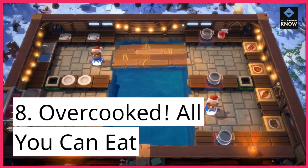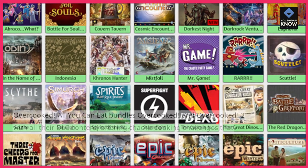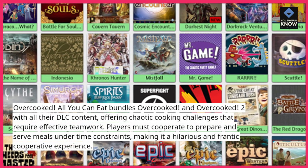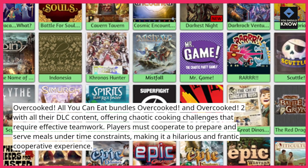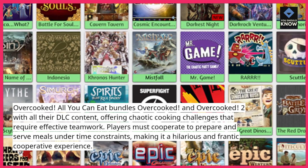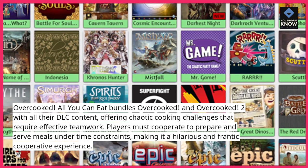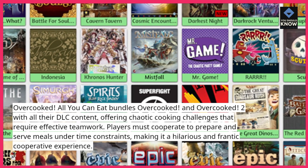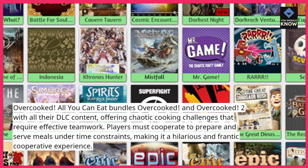8. Overcooked All-You-Can-Eat. Overcooked All-You-Can-Eat bundles Overcooked and Overcooked 2 with all their DLC content, offering chaotic cooking challenges that require effective teamwork. Players must cooperate to prepare and serve meals under time constraints, making it a hilarious and frantic cooperative experience.